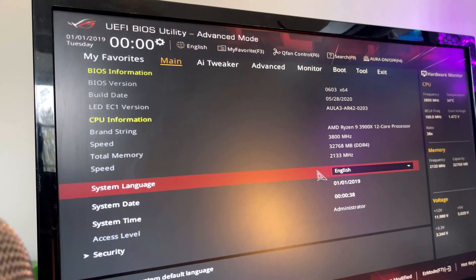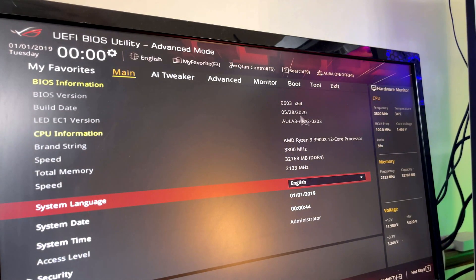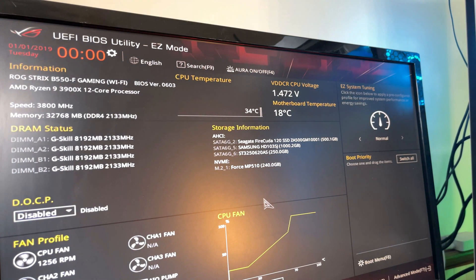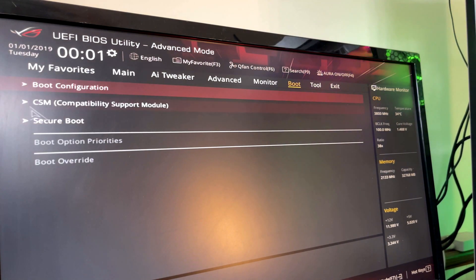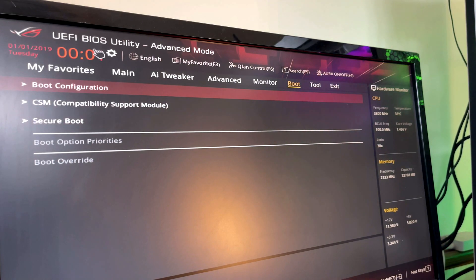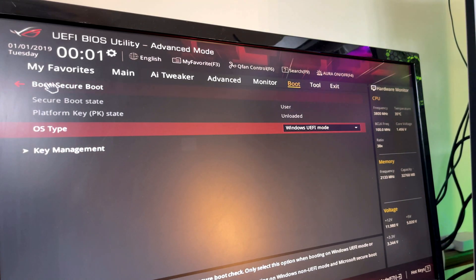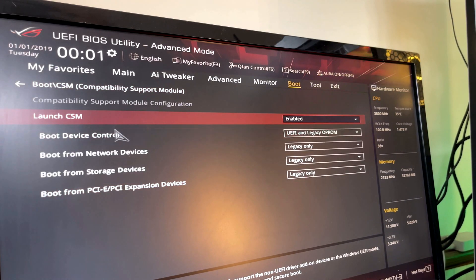All you've got to do is manually configure your boot configuration. Don't be scared by this screen — switch it to easy mode if you want by hitting F7. You can see there's no boot priority disk detected. Go back into advanced mode, go to the boot menu, and select the secure boot option. Select Windows UEFI mode on the OS type, go back, and on the CSM option you want to enable it.